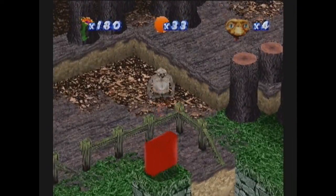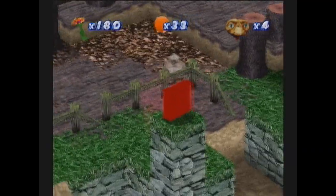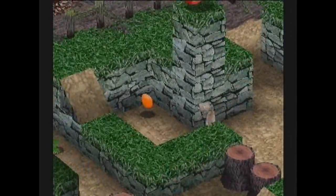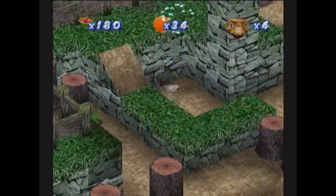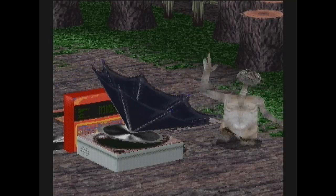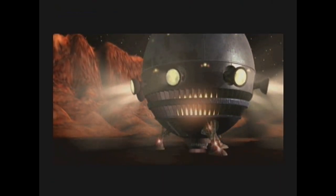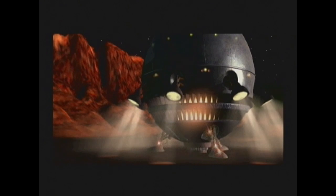One last thing I should point out is that the game fails to make sense sometimes. For one thing, there's a point in the game where E.T. heads back to Earth, where he must build a communicator and phone home. I don't see why he would have to phone home if he's already using a ship to travel from planet to planet — so he doesn't need to be rescued.